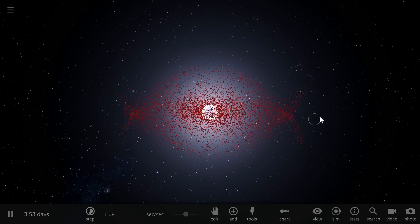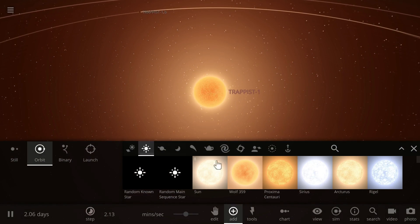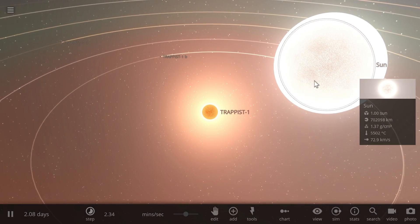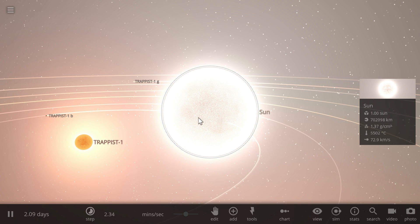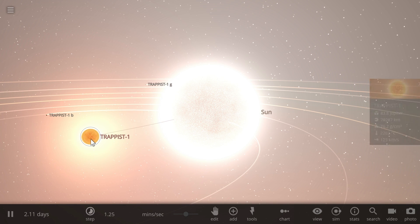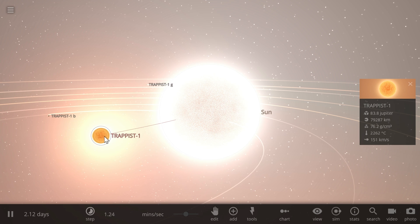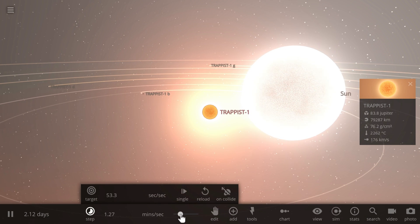A typical red dwarf lives thousands of times longer than a typical sun. Going back to the Trappist-1 simulation and placing the sun right next to Trappist-1, we can see that even though our sun is a lot more massive and looks more efficient because it's brighter and more energetic, it's actually using up so much hydrogen that gets thrown out of the core and ends up inside the convection zone instead of the core where it should be. Even though the sun's core is millions of degrees and Trappist-1's core is only about six to seven thousand degrees, Trappist-1 is the much more efficient star.